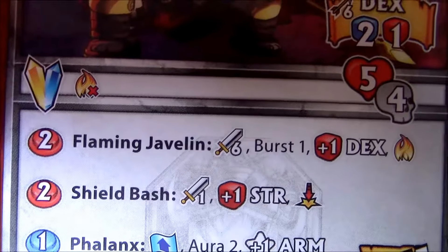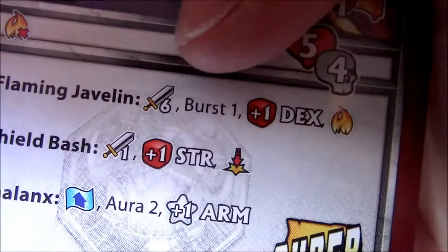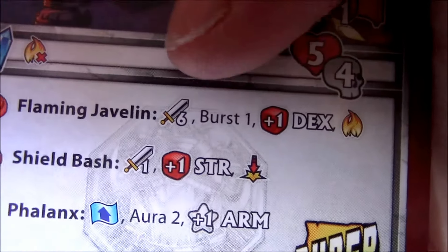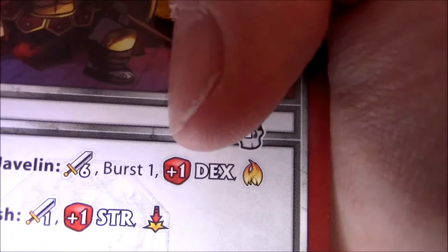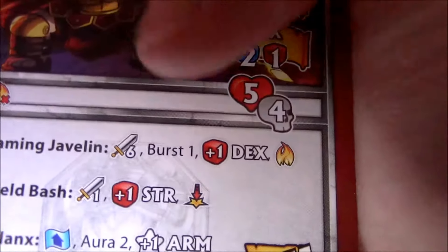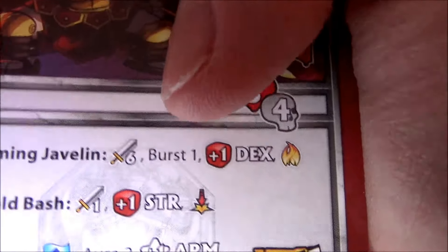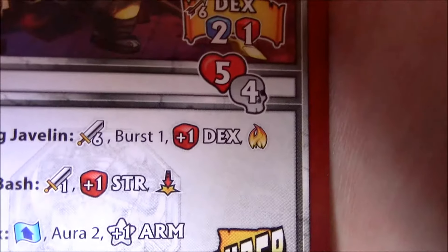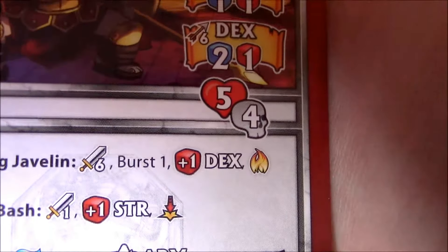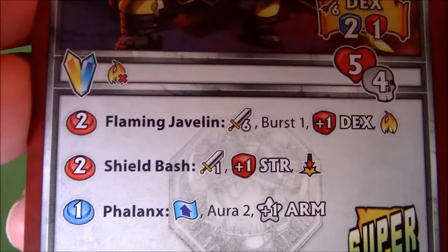For two actions he can use the Flaming Javelin, which is actually supposed to be a range attack and not melee — that was a mistake. It's burst one, range six, with a plus one red in dex, so that's two red two blue. And it's a fire attack, which makes sense — it's a Flaming Javelin — but it costs two action points to use.